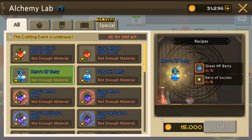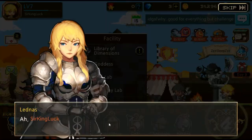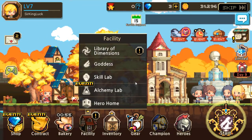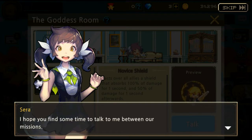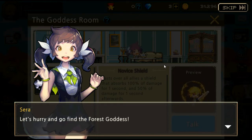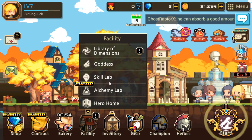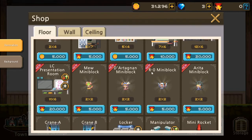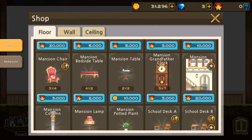Also didn't check the alchemy lab - what the hell does this thing do? Oh, just mixing potions together and making stronger ones. Okay, not bad. We got the goddess. So she's the goddess, pretty much our guardian - they give us intel on her. Skill lab, we've already seen that. What about hero home? So you can make your own house, huh? That's pretty neat. Pretty dope.